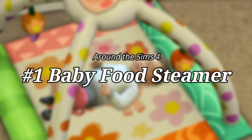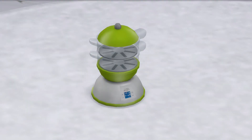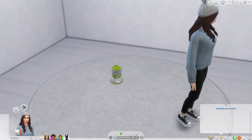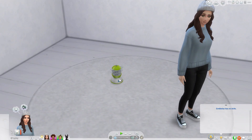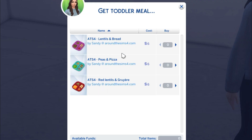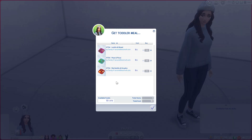Number one: the Baby Food Steamer by Around the Sims 4. Sometimes it's hard to get your sims to prepare food for your toddlers, but with this food steamer you can grab food for your toddler in a matter of seconds. You can download the food platters on the download page where you download the food steamer — that link is of course provided in the description.